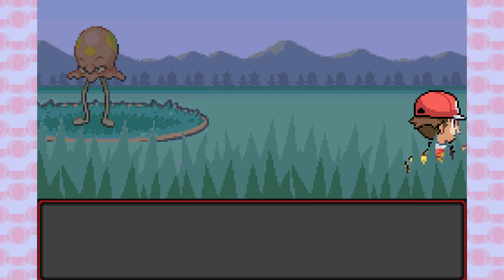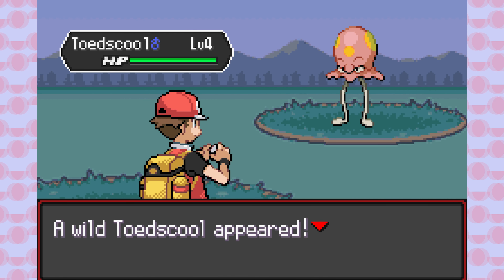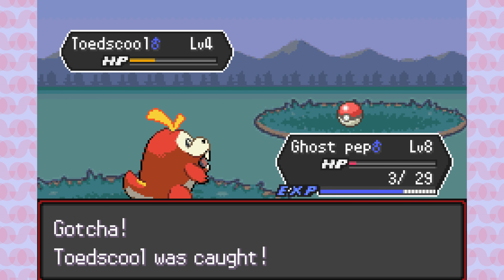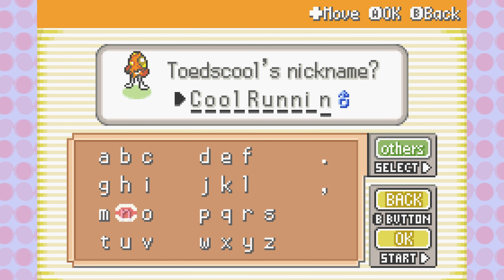At least we can move straight into Viridian Forest and get a new encounter. And look — we've got Toadstomp, a brand new Divergent form Pokemon from Gen 9. Excellent, I love the Gen 9 Pokemon. Let's scoop him up and call him Cool Running.